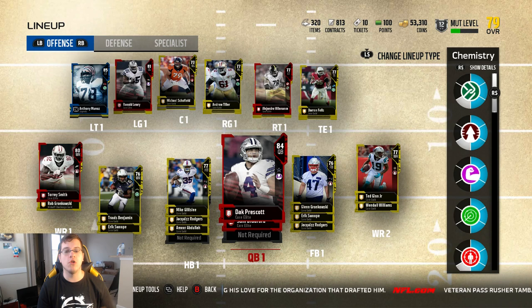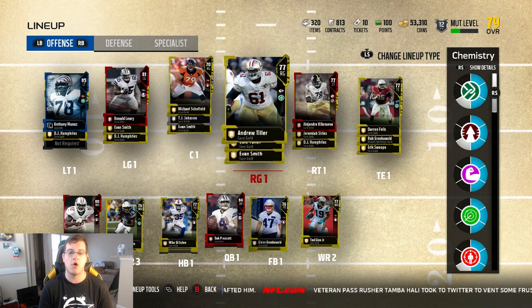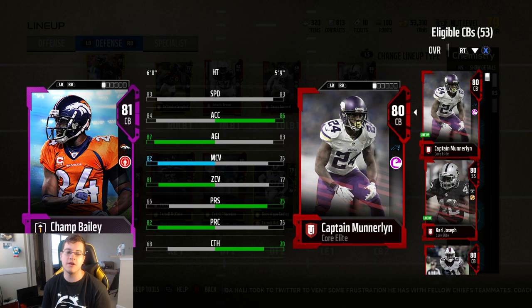Before we end the video, I just want you to take a quick look at my MUT level — I'm at level 12 with 53,000 coins, all of that just by doing the Kickoff solos and 40 out of the 80 NFL Journey solo challenges. This is what the team looks like after that huge pack opening: we have Anthony Munoz in the lineup going for around 50,000 coins, Ronald Leary at left guard, Alejandro Villanueva at right tackle, and on defense by completing the Kickoff solos we got Champ Bailey — one of the Power Up tier cards. We already added one tier collectible to the sets to get him to an 81.